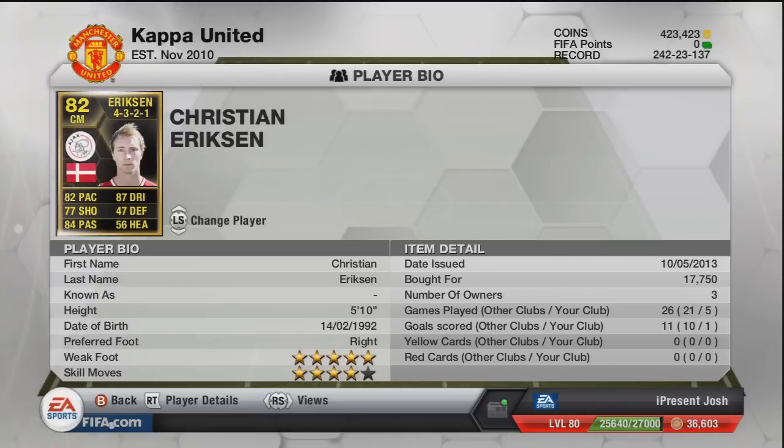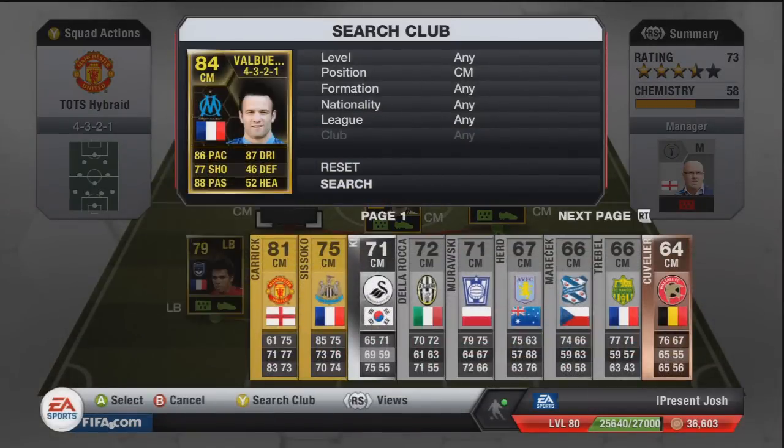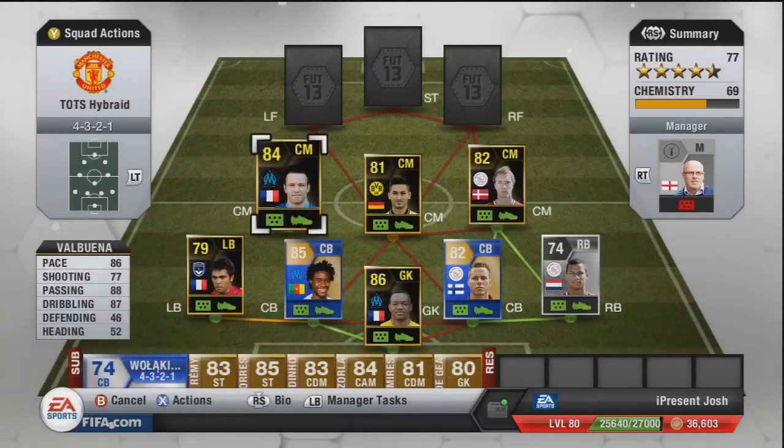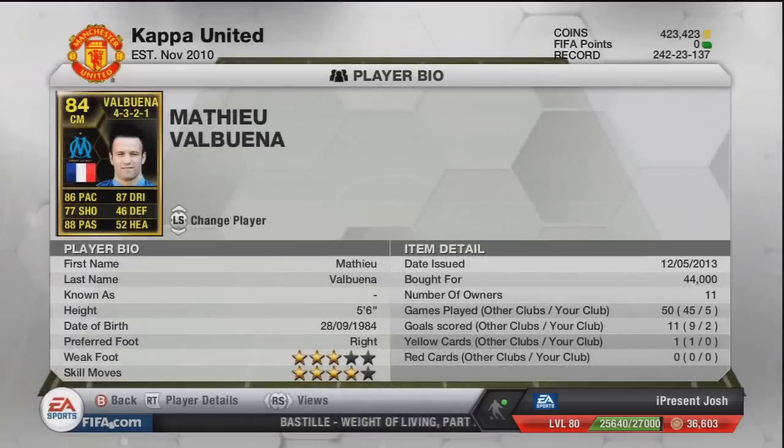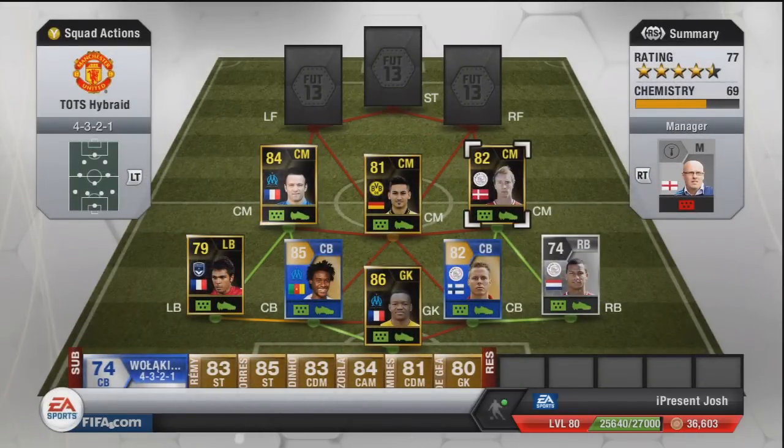The next player is Valbuena and I genuinely think he's a fantastic player — probably the third best in this team. 86 pace, 77 shooting, 88 passing, 87 dribbling. I think he's wasted at centre mid but I wanted to try him there for chemistry purposes — he got two goals in five games online and one or two in friendlies, which is a great record for a CM. Five foot six tall, three star weak foot, four star skill moves, 44,000 coins — insanely cheap for those stats.